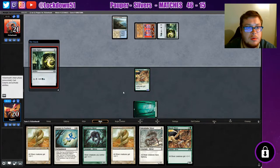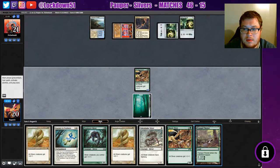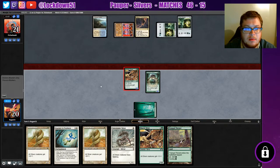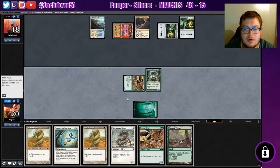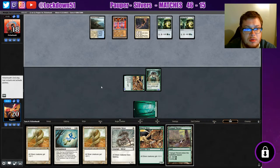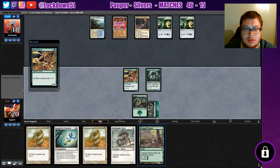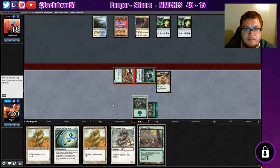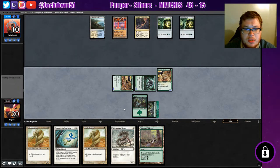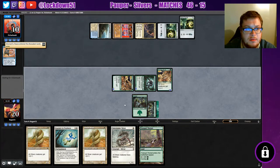Fortunately they're cranking it out too - Signets for days, Simic Signets, Tranquil Thickets. Let's see if they've got it already. I'm just going to leave that in hand for now because we may need that card draw after we put out this Muscle Sliver. Let's get in there - all right, they don't have it yet. We'll cycle at the end of turn here. Mystical Teachings. We got lethal and there's the Moment's Peace - lovely. We need a Relic ASAP.